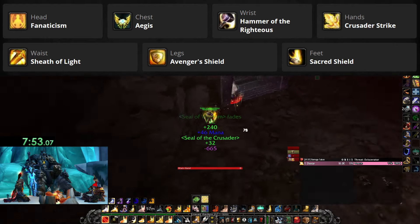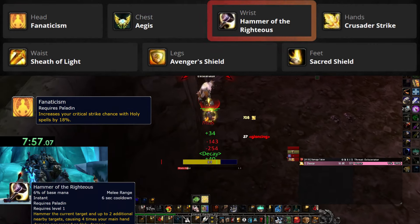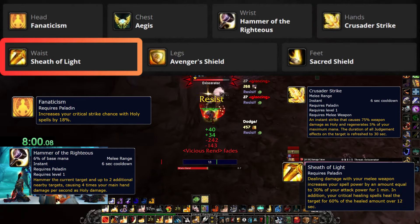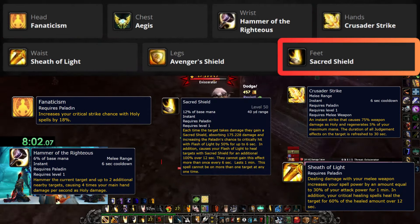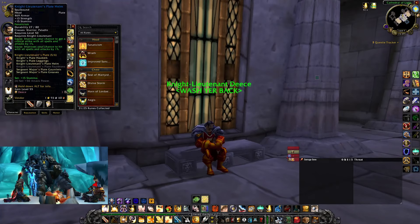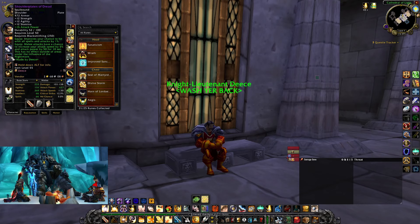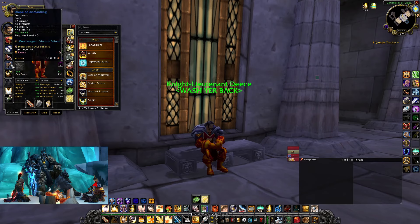Other than that we have our standard runes: Fanaticism on head, Hammer of the Righteous on wrist, Crusader Strike on hands, Sheath of Light on waist, and Sacred Shield on feet. I'll quickly show you the gear I've been using for the farm. I've tried to go as much stamina as I could with a little bit of damage mixed in, but just be careful if you want to go for more damage because you're all about reducing damage when doing this farm.